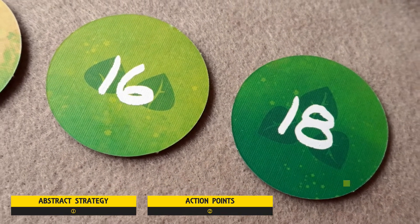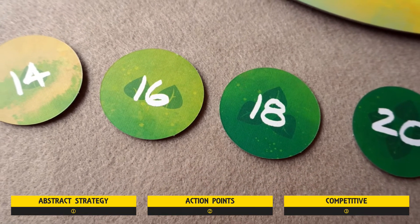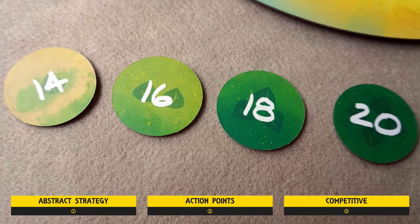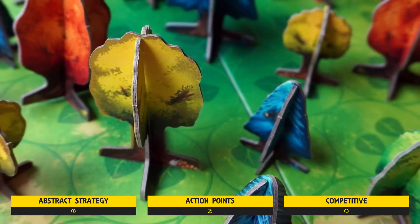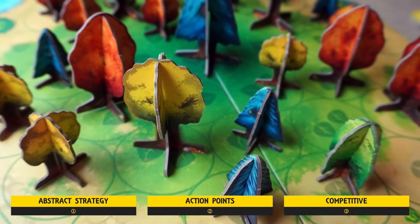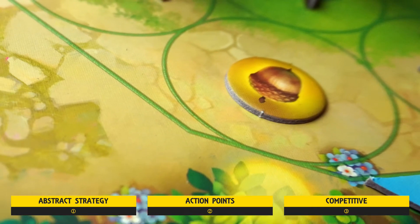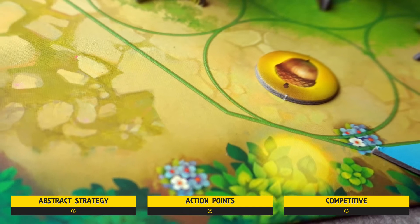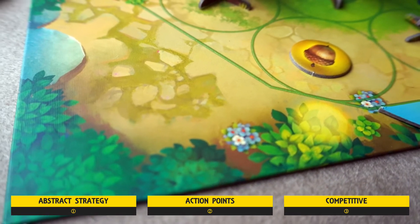It can get highly competitive, especially at three or four players where things can get quite crowded. Each turn sees you gathering light, carrying out your actions, and then turning the sun round a notch, giving even well-placed saplings a chance to produce for you. After one complete rotation, you'll then repeat that process three times, with you gaining more points from recycling trees that are near the centre of the board.